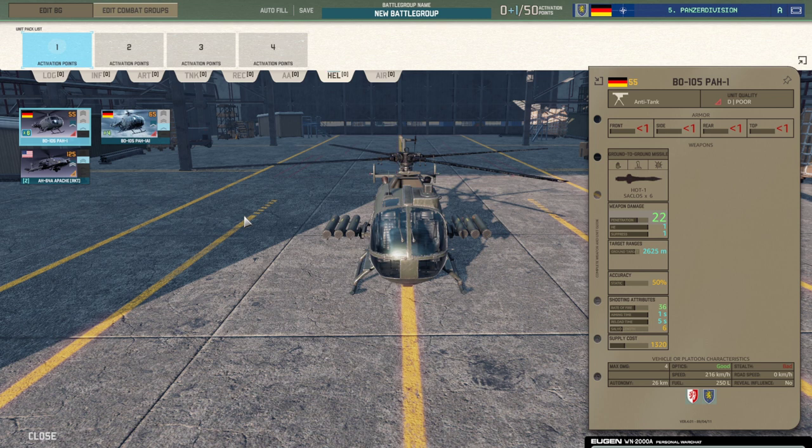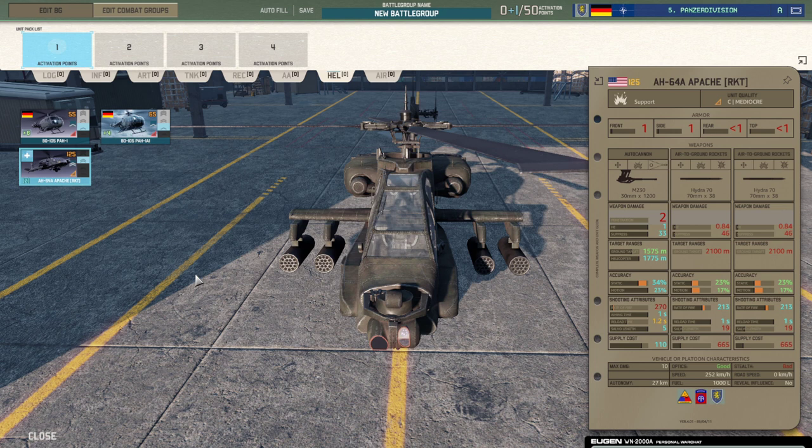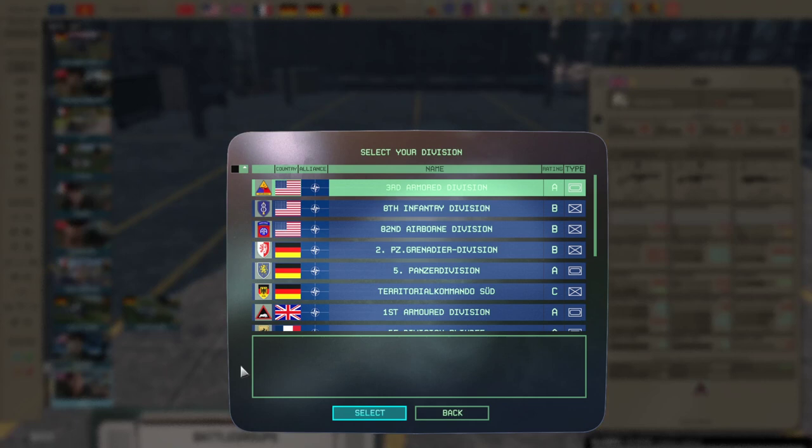The other addition in 5th Panzer — next to the Leo 2A4 — is in the helicopter tab, where you now get two cards of Apache rockets. Those went up five points, so not quite as cost-efficient as before, but still powerful. This nicely differentiates the helicopter tab from 2nd Panzer Current Year, and makes 5th Panzer maybe a slightly better choice — with rocket Apaches you can deal with units behind your lines very effectively.